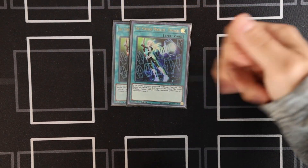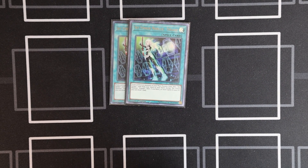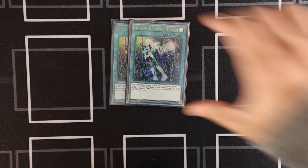Moving on to the bulk of the deck, which is spells. Two Engage — this is back to two, you gotta play it. It's your best card most of the time. Sometimes you don't always want to grab it because it can leave you more open to hand traps if you go immediately for Engage rather than just picking up what you need, but that's a specific situation.